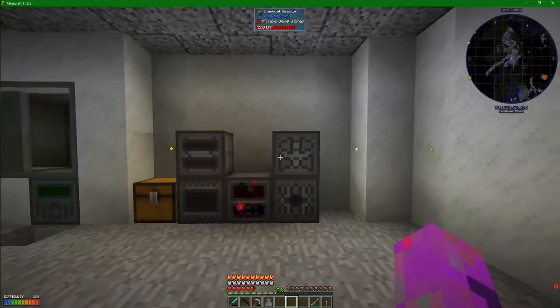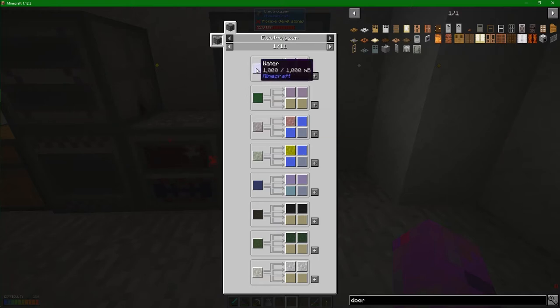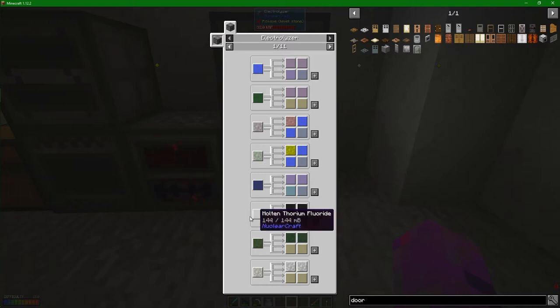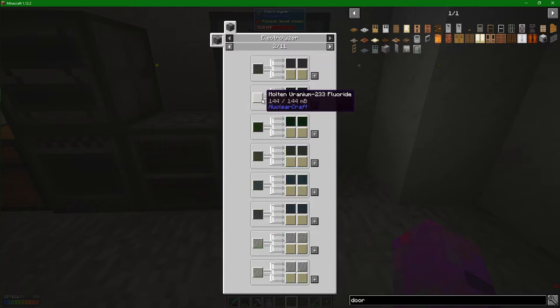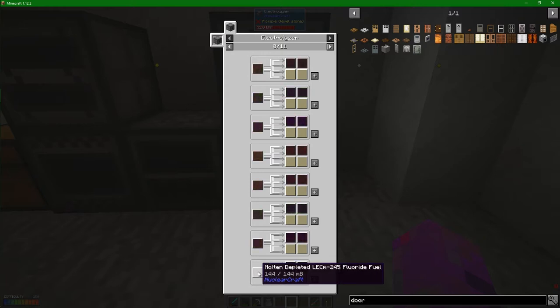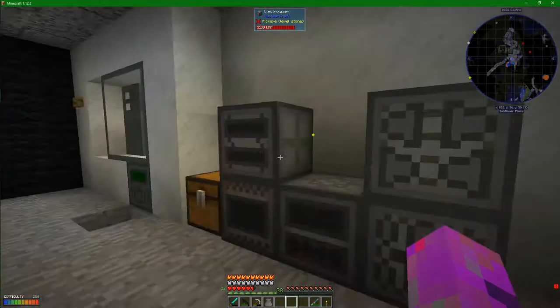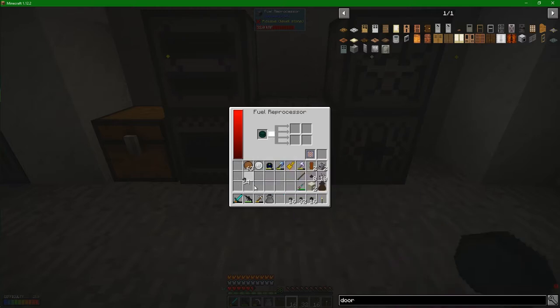Now the reason I say it's interesting is because of these two boxes over here. We've got an electrolyzer at the bottom - as far as I can tell it takes water and breaks it down into hydrogen and oxygen. I haven't really found anything else I have access to right now. There's molten thorium fluoride - maybe we could do something with that. But we're going to have to come back to this. Almost everything is fluorides or fluoride fuels, so if anybody knows what's going on with that, let me know.